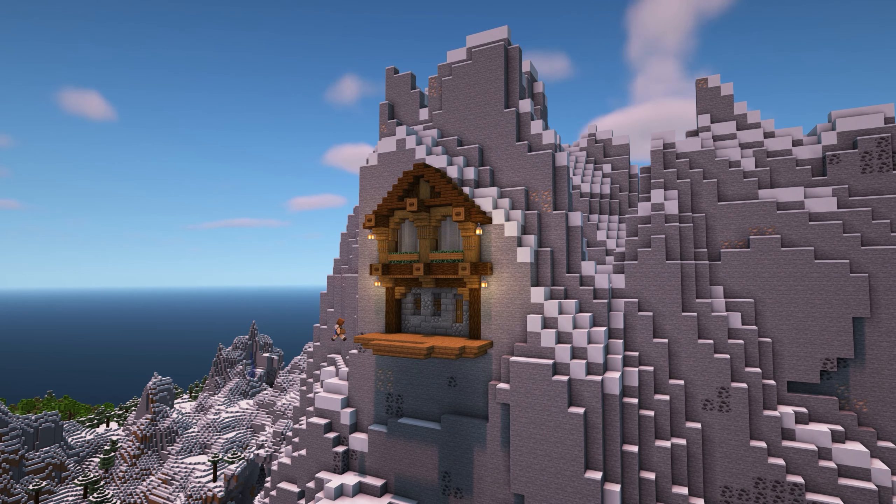To get up and down, you can simply add a ladder on the side of the mountain. Or if you'd prefer to have this hidden, you can have the ladder leading up inside the mountain or even use a water elevator too. You could build several of these on different peaks and join them together with bridges if you'd like to.